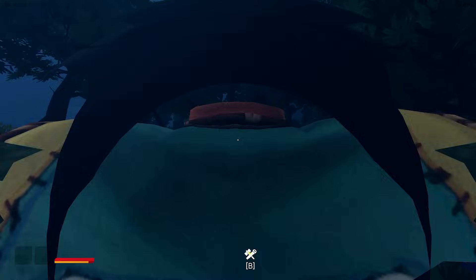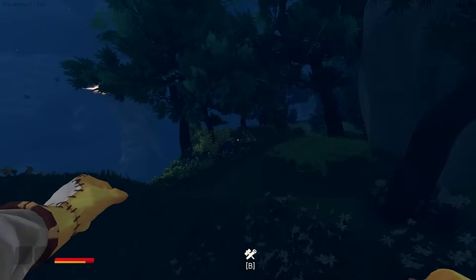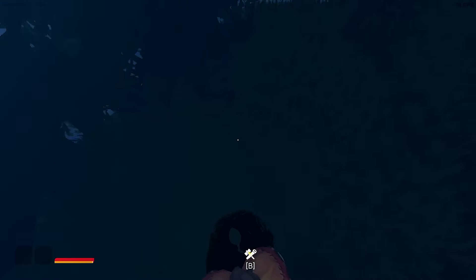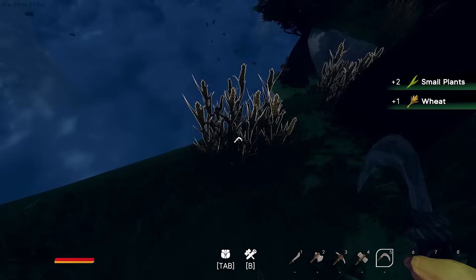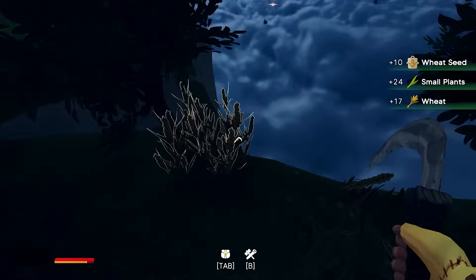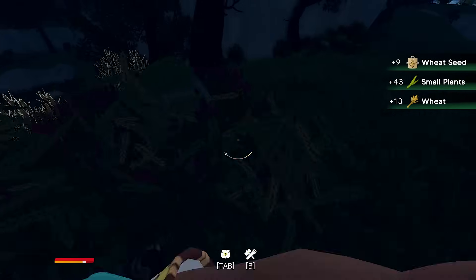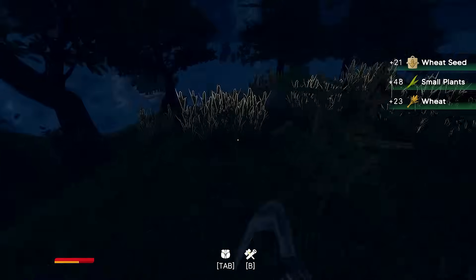Trying to look for another node to destroy — I don't see anything. This was where I got the first one. Maybe there's not another one — maybe there was only one. Another bone! Weird, I can't gather that one. Wheat — definitely want some wheat, we're gonna feed some animals. Is that a bone? Nope. Lots of wheat here.